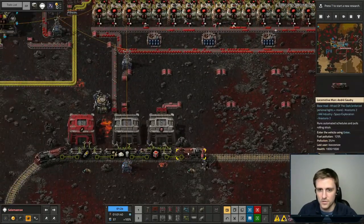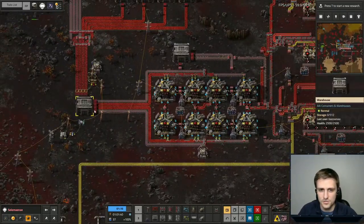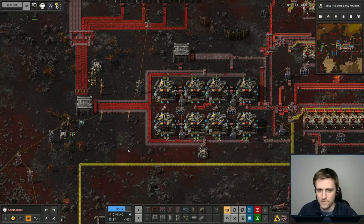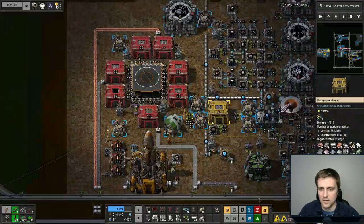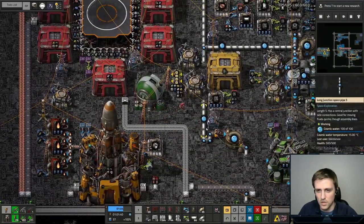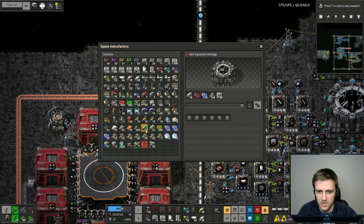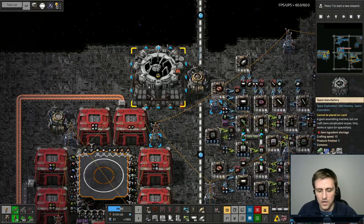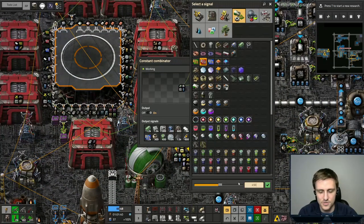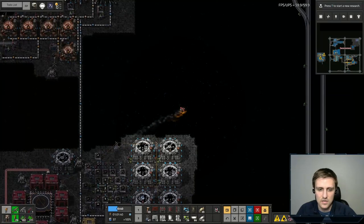Let me just double check where this rocket is at in terms of what it needs. No requests — it's just not full enough. What else can we request that we need up here? We definitely do still have heat shielding up here because it's being used. Let's double check here — 314 heat shielding. How many am I requesting? 1,500. So I think that some of these numbers probably need to be bigger because we are just taking forever to fill that rocket up to a level that it's needed. Let's actually increase red chip count to like 3,500 — so another thousand.